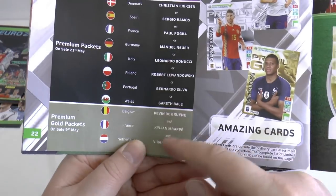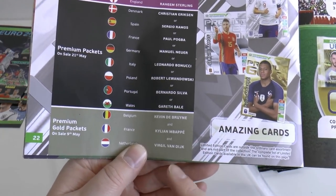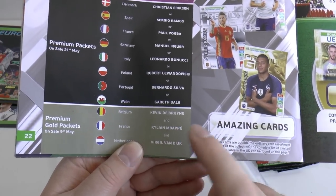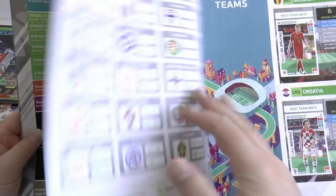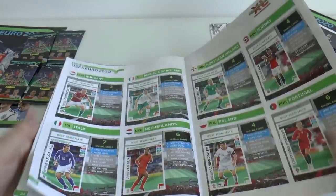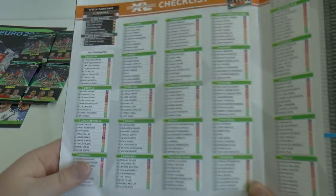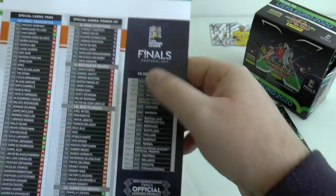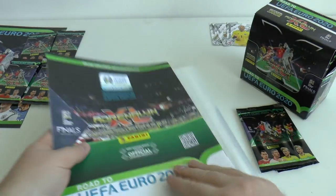Premium gold packets are a lot better — you get KDB, Kylian Mbappe (probably one of the best players in the world, you've got to be considering putting him number one soon) and Virgil van Dijk. There's also some info on each team, the checklist, special cards and game changers. That completes the album review.